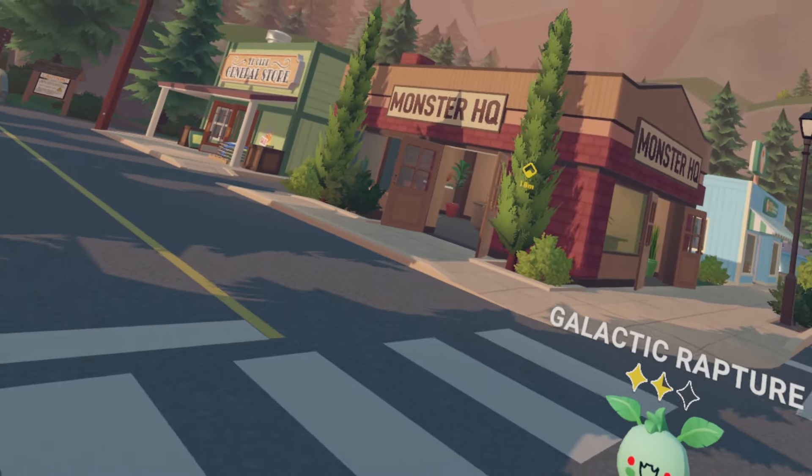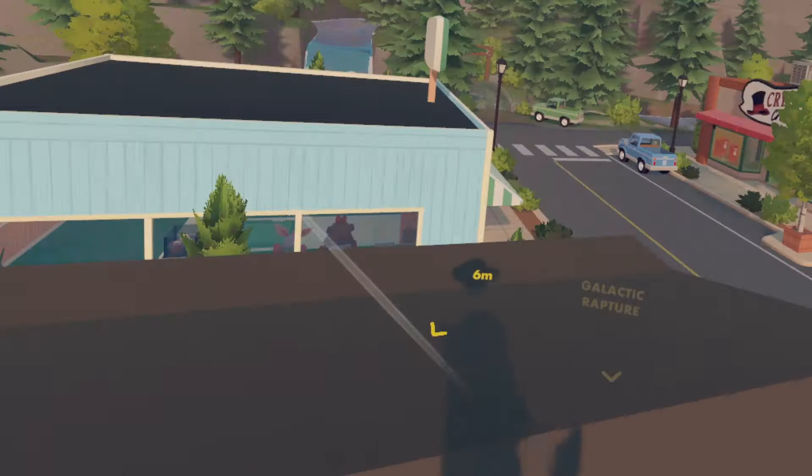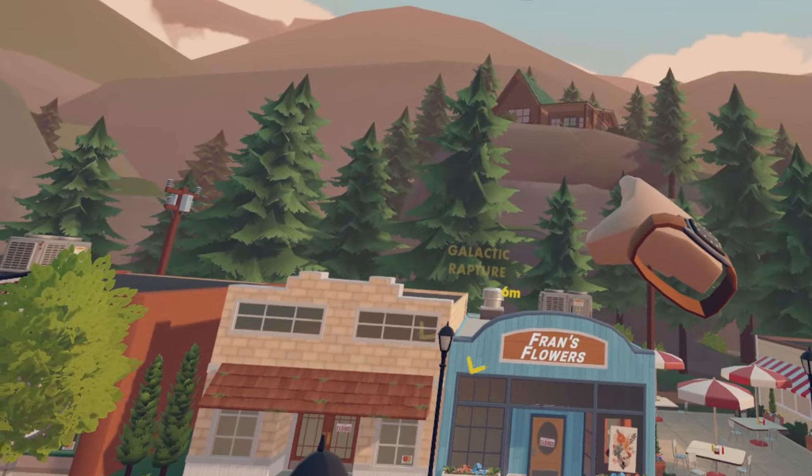For bug number five, apparently you can very easily just get on top of any building. You can just climb on anything. Now, this isn't crazy and it's probably intentional, but what's not intentional is getting on top of there.